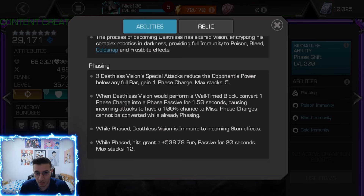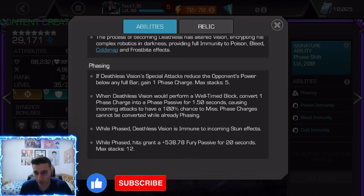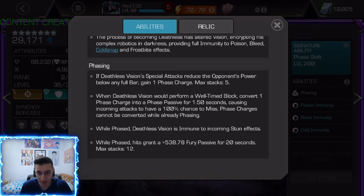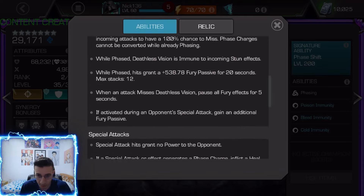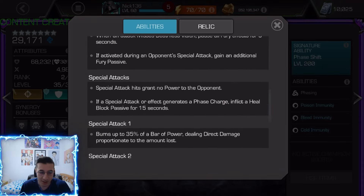If Deathless Vision's special attacks reduce the opponent's power below any full bar, he gains one phase charge, and they can stack up to five. You use a phase charge by parrying — a well-timed block, basically like Vivified Vision. While phasing, the opponent has a 100% chance to miss, and if you attack them during the phase you get fury passives which last for 20 seconds. You can also pause them as well.